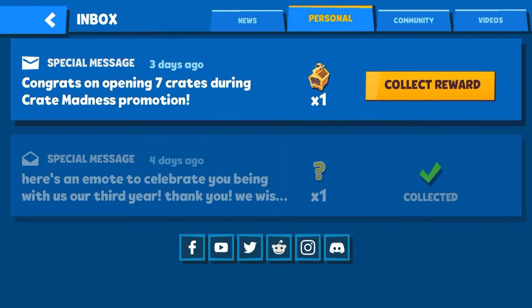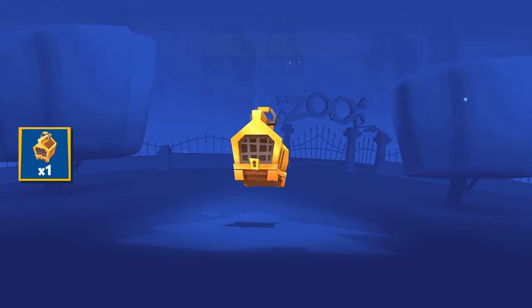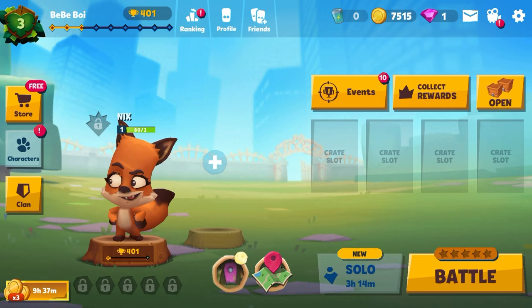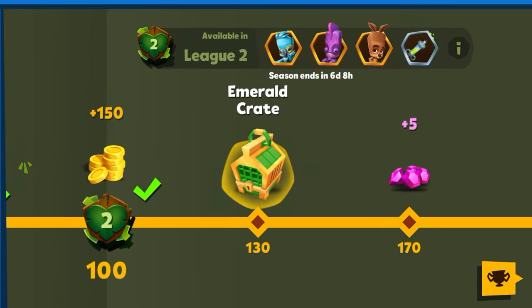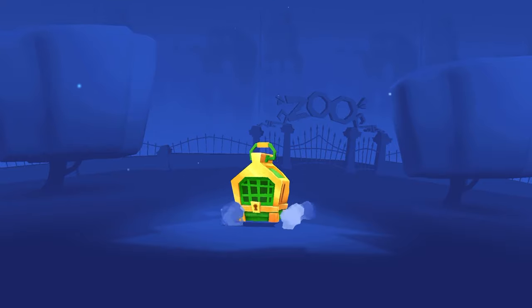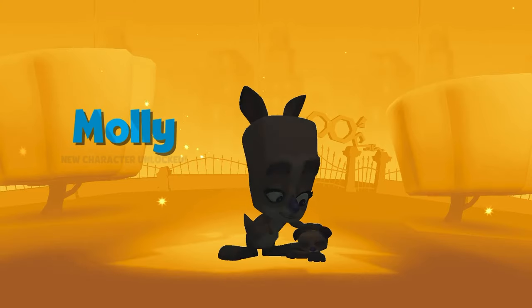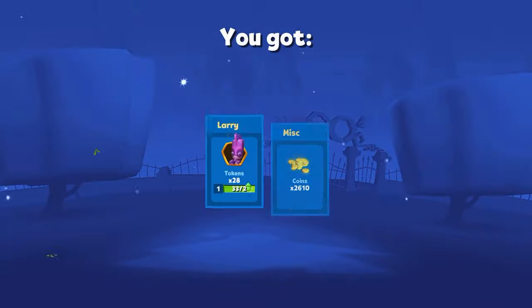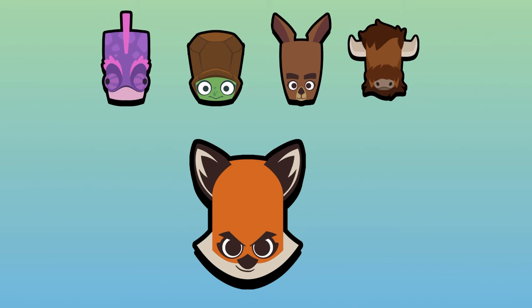Alright, we still have one more gold crate and our personal tap. Wait for 5 seconds — nope, no character. Dammit. It's fine, we still have one last emerald crate here waiting for us. Let's open it — wait for 5 seconds — and we unlocked Molly!